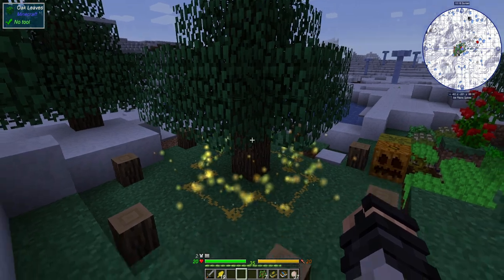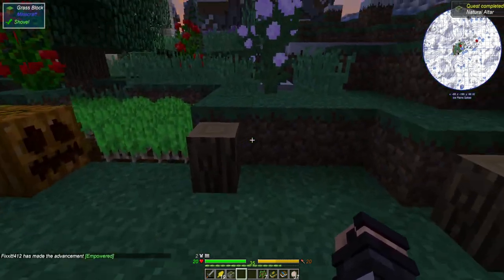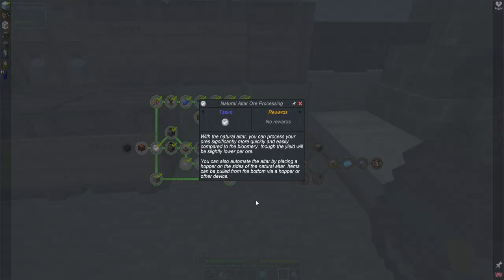An altar! There we go, I knew it was coming. Okay cool, let's sleep and then figure out the other half of this, which is creating the big multi-block structure. I just started reading the next quest and it says 'music to my ears' - natural altar processing: with the natural altar you can process your ore significantly more quickly and easily compared to the bloomery.